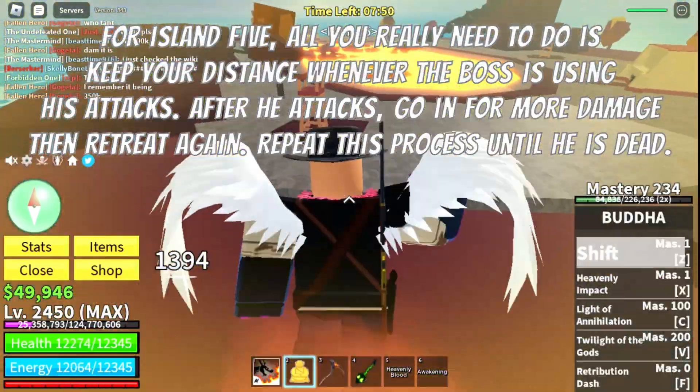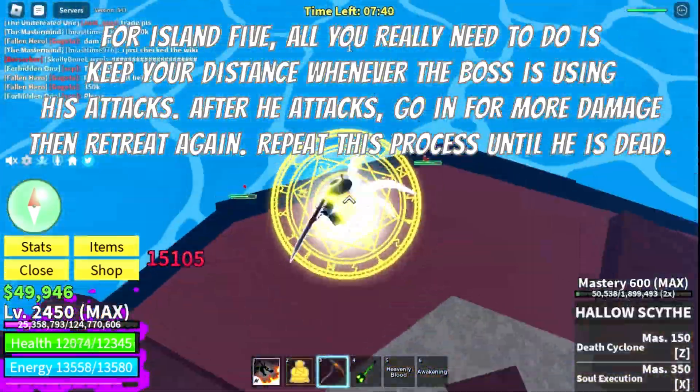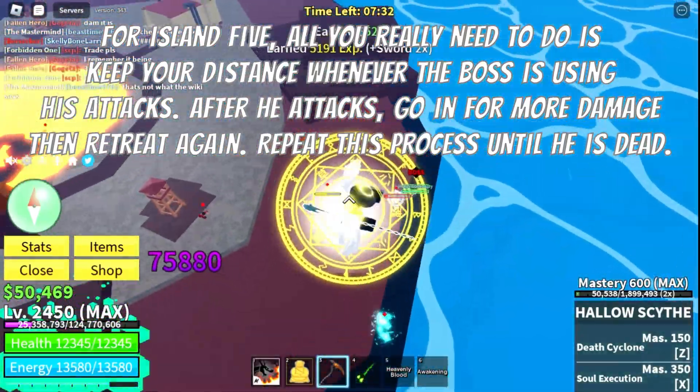For Island 5, all you really need to do is keep your distance whenever the boss is using his attacks. After he attacks, go in for more damage, then retreat. Repeat this process until he is dead.